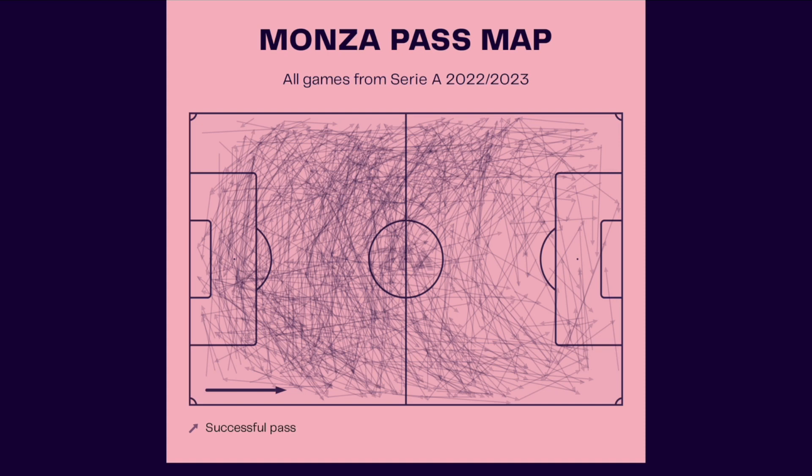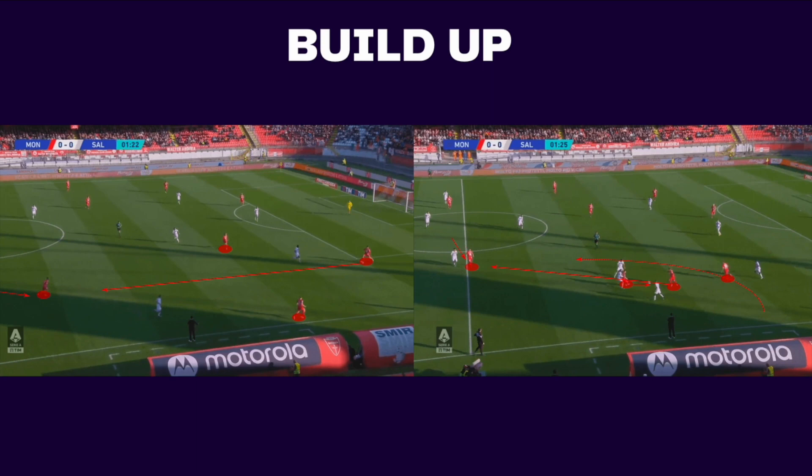In the first phase of possession, Paladino likes an expansive build-up structure. Stretching the opposition's high press is key to creating space to progress forward. This is originally done through their formation, but as rotations begin to take place, it can be maintained through multiple ways.